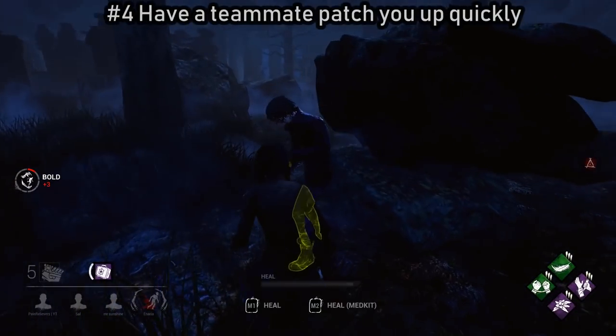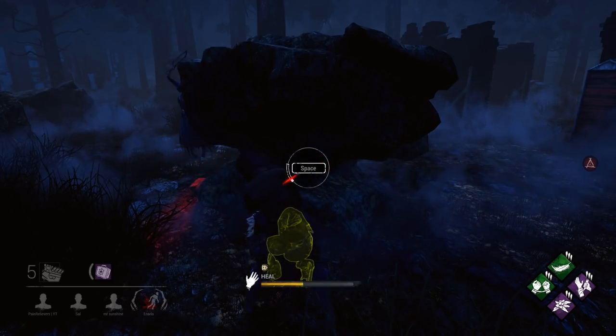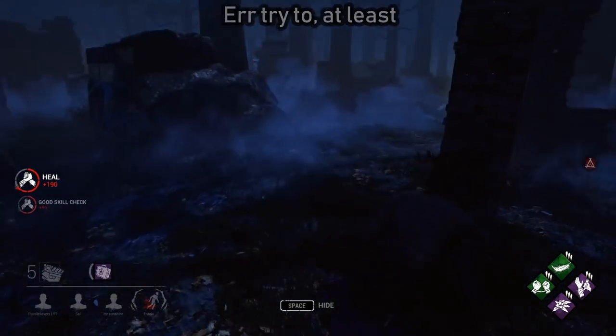If you don't have a medkit on hand to patch yourself up quickly, you can go over to a teammate and have them heal you up. Usually you can do that before the killer comes, but sometimes that happens.